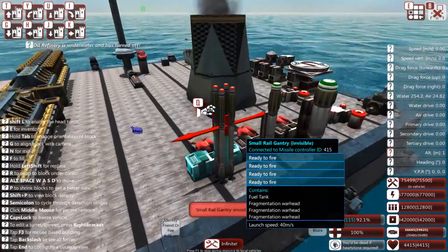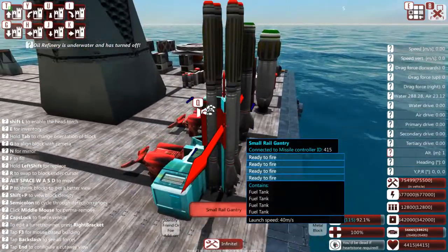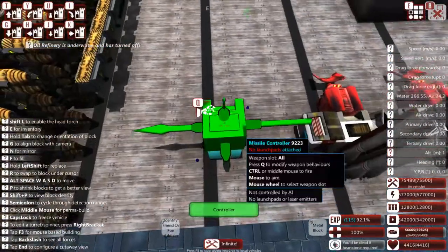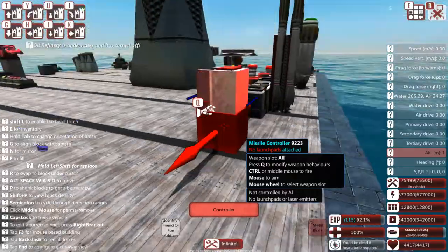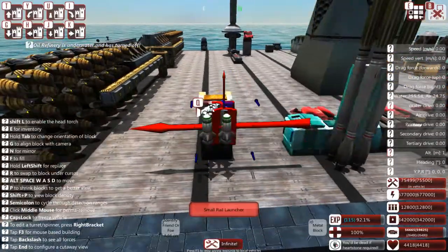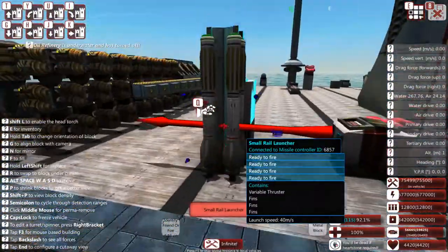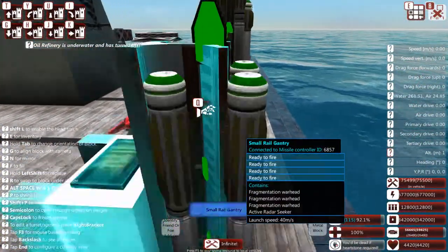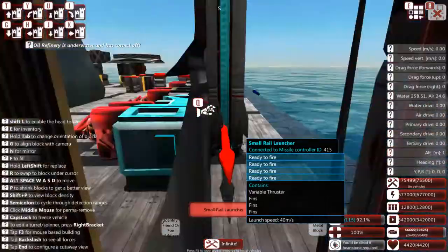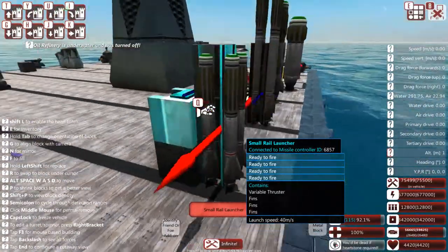So we have rail launchers and various rail things — rail gantries, rail launchers, and invisible rail gantries. I just want to demonstrate for science purposes that if I put a rail launcher up here, I can then place a rail gantry behind and it will still count. This is one of the cases where you can actually put gantries in between. On top of that, the actual launcher can contain a missile part, which I'll show you in a moment.